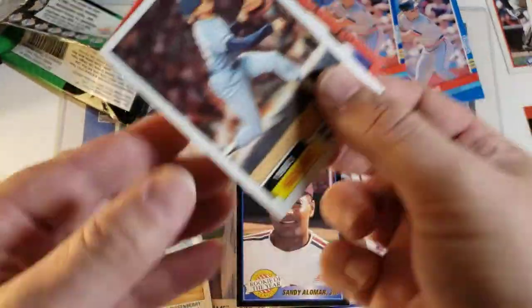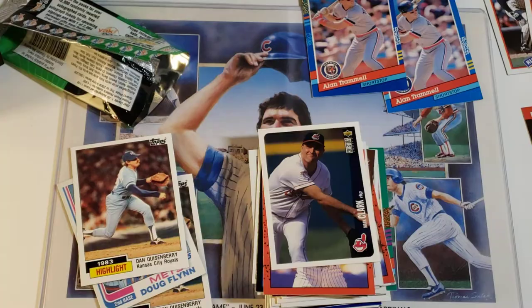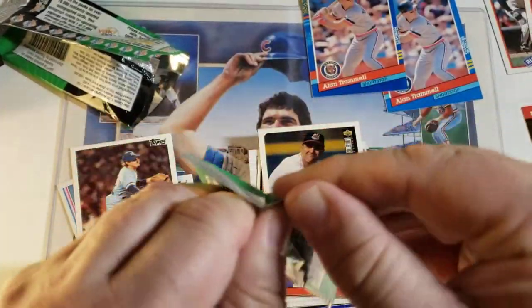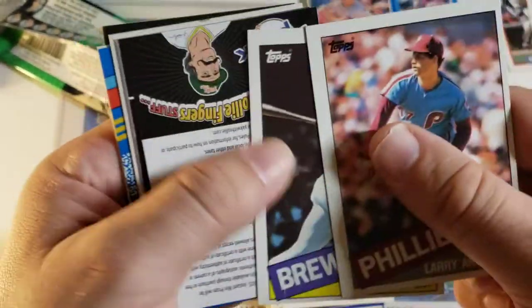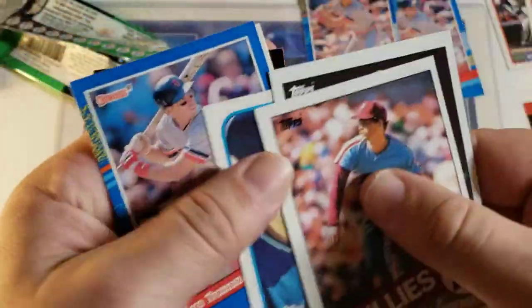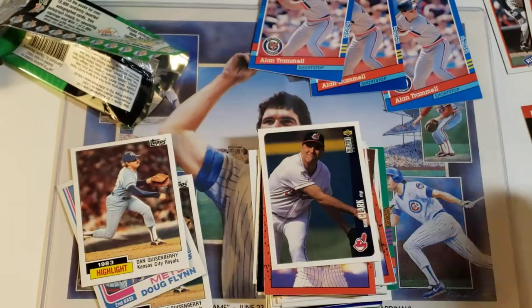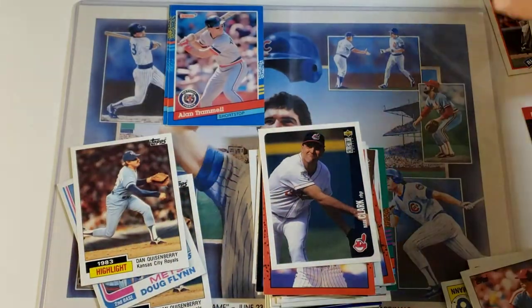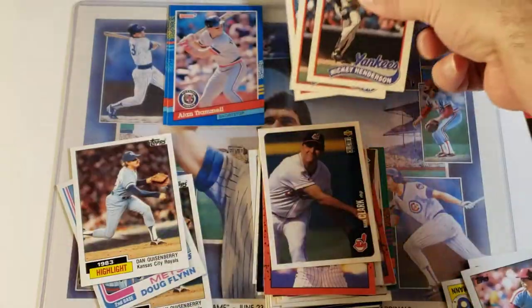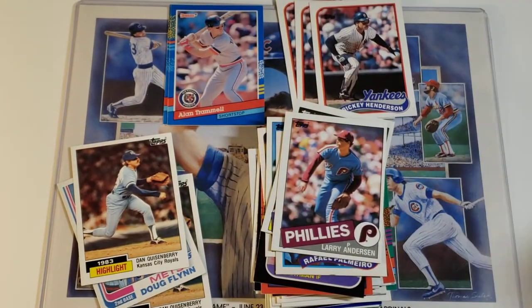Eddie Milner, Dan Billardello, Aurelio Rodriguez, Mark Clark - and there's that Sandy again, and the Quisenberry highlight card. We need an autograph, let's be honest. Al Newman, Larry Anderson, Cecil Cooper - good player, nice glasses. There's the Rafi Palmero, there's the Trammell again, and Ricky right behind him. I'm doing some reorganization here, just trying to get my money's worth. We have three Rickys and three Trammells so far.